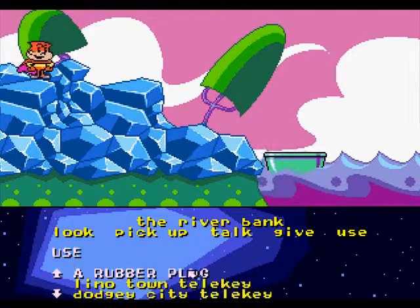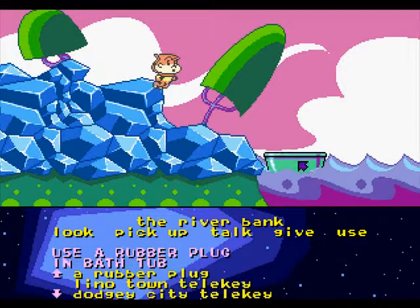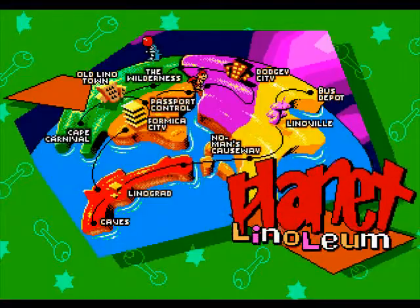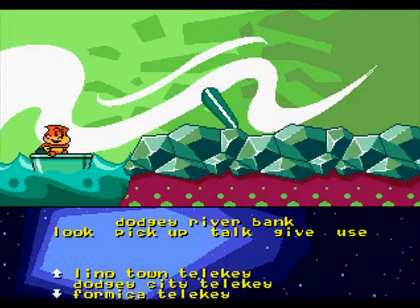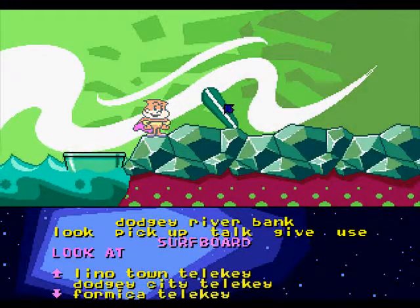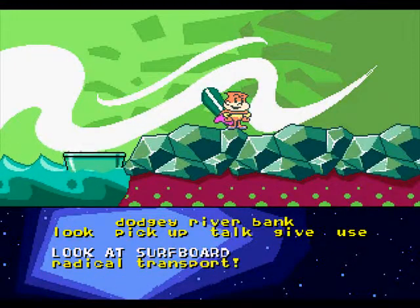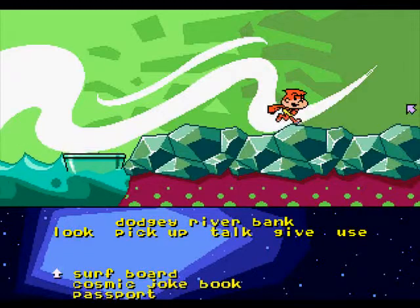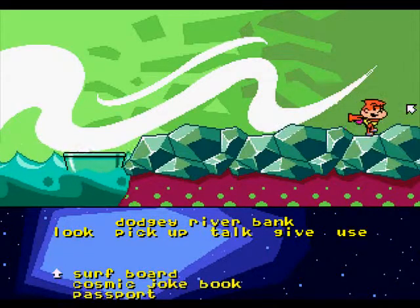A rubber plug could be useful — I already have it. Use the rubber plug on the bathtub. That sealed it! Let's go! No platform level in the bathtub, thankfully. What's this? Radical transport! Now I have a surfboard. Good for me.